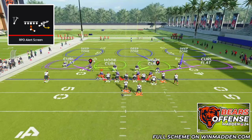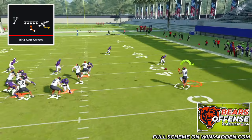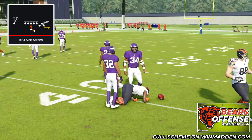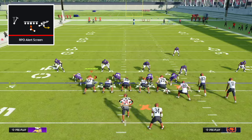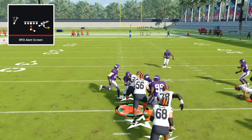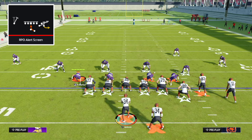That was against cover three. What makes this so good is that even if your opponent runs something different like cover two — they have a flat zone out there that should probably take away an alert screen — it just doesn't do it. You're still able to complete it and get five yards, which is a really effective gain. The one thing to be worried about is them playing cover two with a hard flat. In that case just read that outside corner: if they're playing a hard flat, hand it off to the running back, take your inside zone, and go to the next play. However, playing hard flats is going to open up the rest of our scheme for big plays and one play touchdowns.